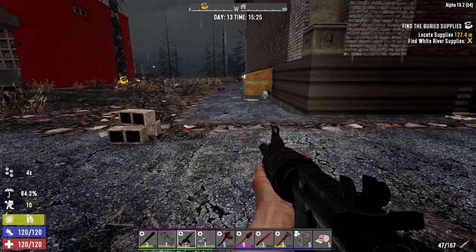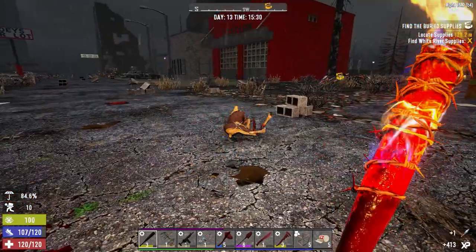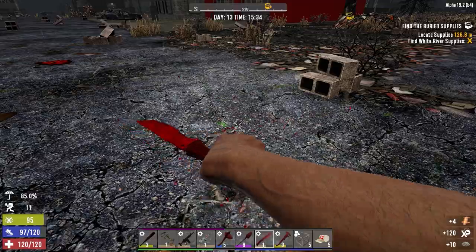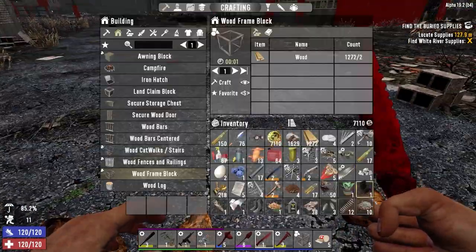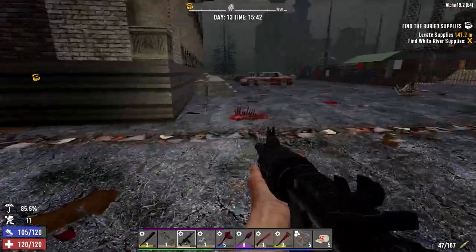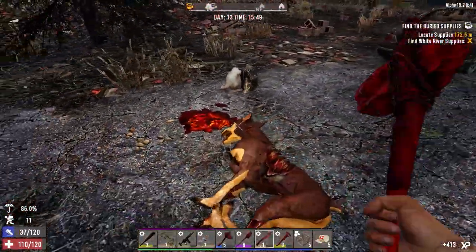Right here buddy — thank you for returning my arrow. What can I grab off this guy? Bones, bones, bones. Animal fat — don't need that, we'll take one animal fat but leave the rest because we've got a ton of bones. Animal fat is really pricey at the trader and I ain't paying for that. These guys don't hit very hard — that's kind of weird, probably got something to do with the difficulty level.